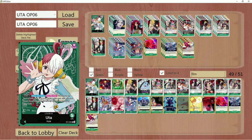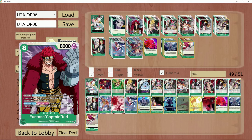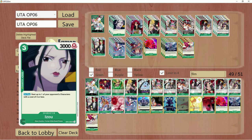Uta is a leader in which, if you don't know — if you're new to One Piece or just want to get into this deck — as long as you attach one Don to your leader and attack once per turn, you can look at the top card of your deck. If it is a Film typing, you can add it to your hand for free. If it's not a Film, such as a Kid or an Izo, it goes to the bottom of the deck.